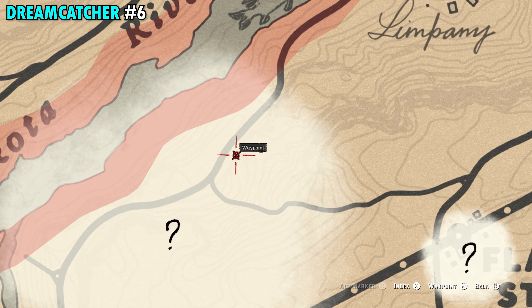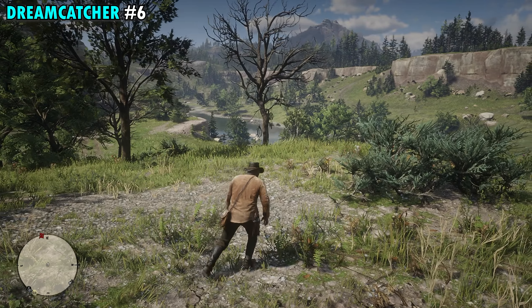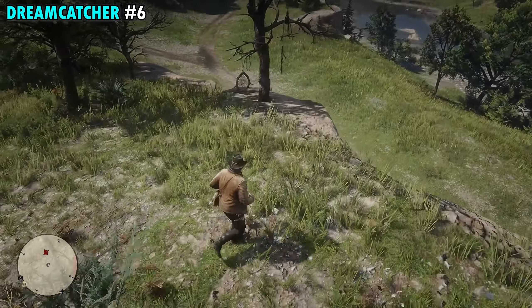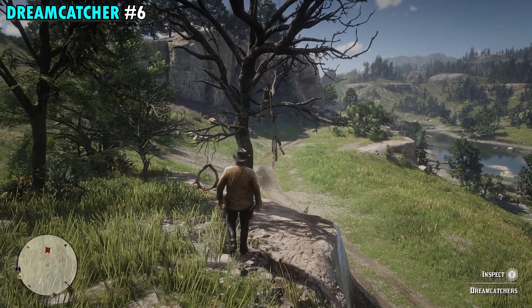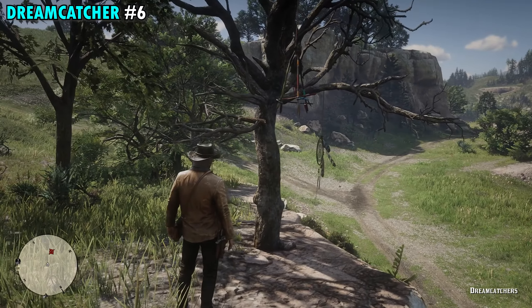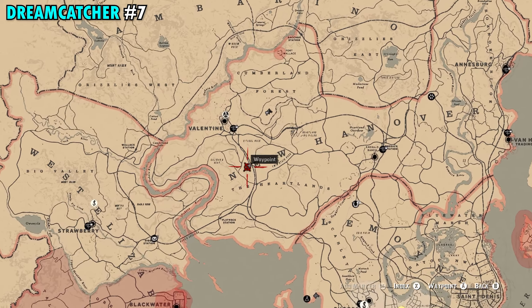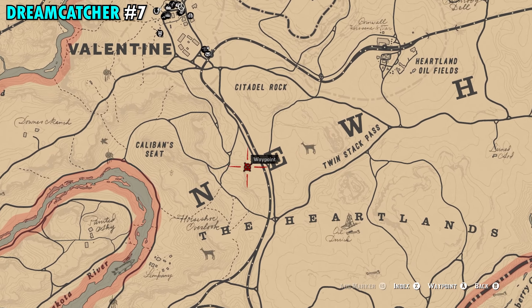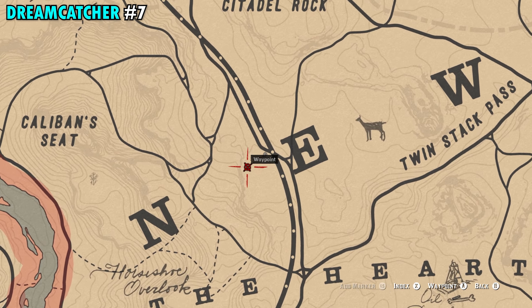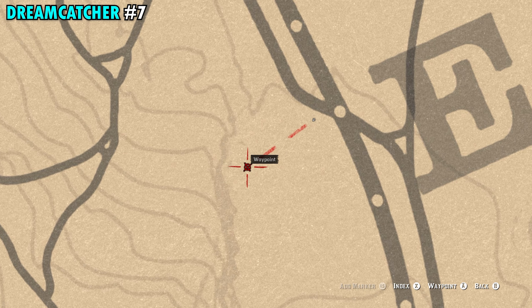This is going to be Dreamcatcher number four. Number five is also going to be found south of Valentine, a little bit further south, right on the edge of the Dakota River. You can also see it just to the west of Caliban Seat if you have that on your map. Right around our red marker here it's pretty much an opening with the path and then a little cluster of trees. The first tree in that cluster is going to be the one that has the Dreamcatchers on it.